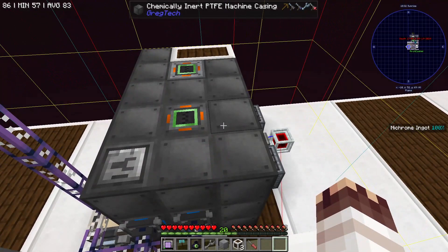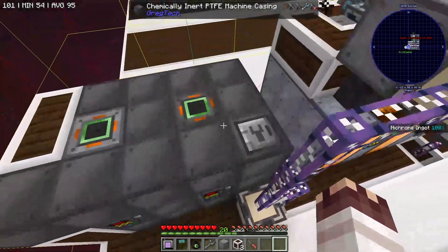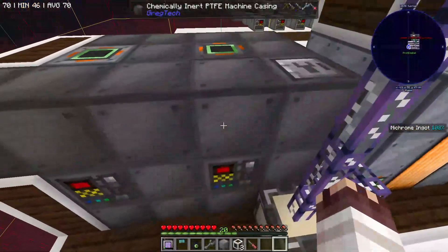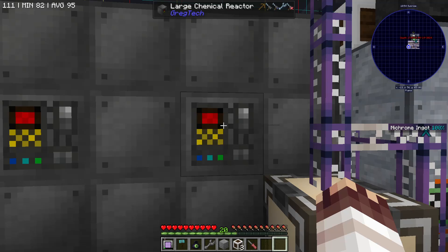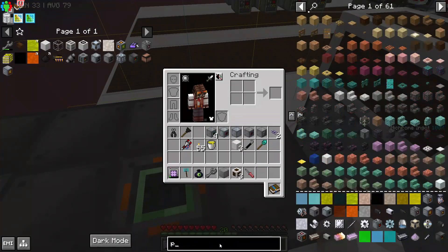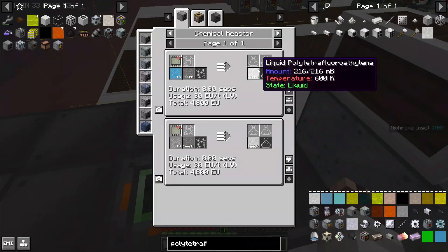Did I say large chemical reactor? You may be thinking: Jonathan, why did you make an entire new multi-block just to make nitrogen dioxide easier? And the answer was I didn't want to use more hydrogen to make ammonia — it was going to be terrible. The large chemical reactor is a useful multi-block which takes many multi-step chemical processing recipes and turns them into, often times, a single step chemical processing recipe, and has a few even greater efficiency recipes.